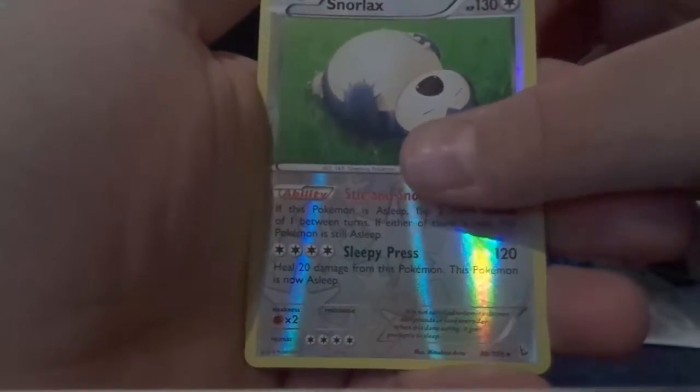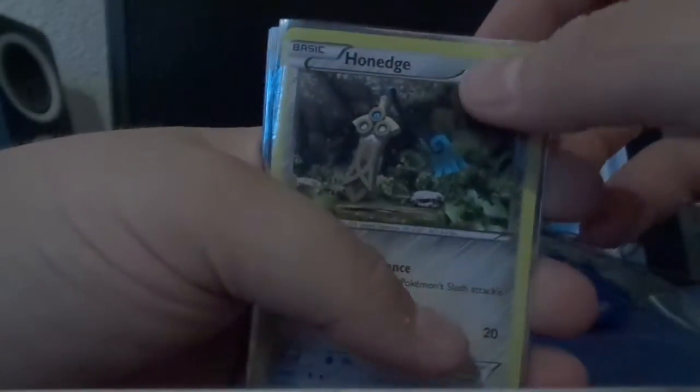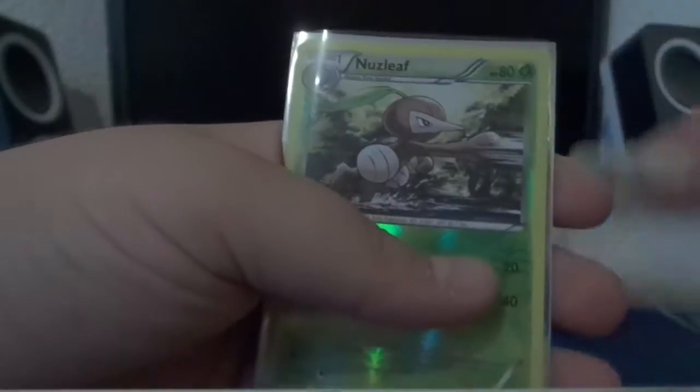Oh my god, that's amazing! Really cool — 130 HP, Sleepy Press with 120 damage, and Styron Snooze. The last card is a regular Skuntank, but I'm not even mad because I pulled a Snorlax and that's just awesome. So yeah, recap time: we got the two coins, the first and second hollow Horned Edge, the reverse Nuzleaf, and the reverse Snorlax — which is pretty awesome. That was it for today, don't forget to collect them all!